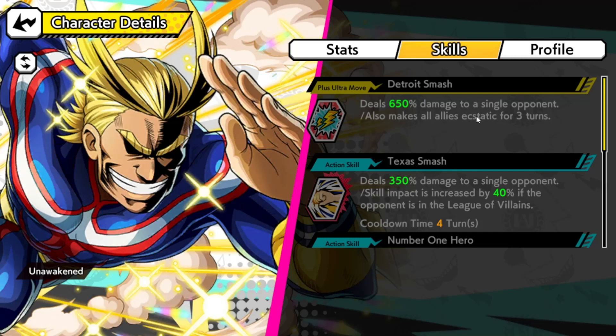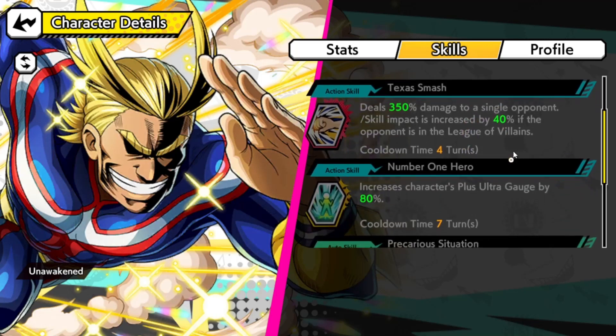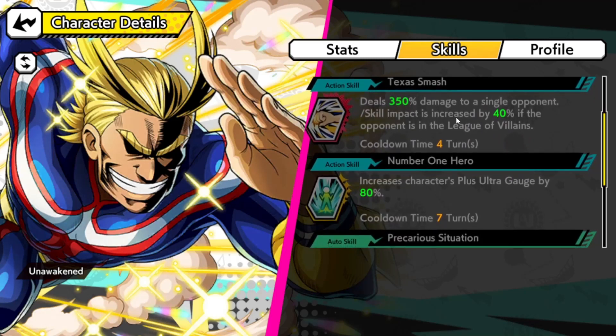One problem I have with this game is that it doesn't tell you what Ecstatic does, what Fear does, Bleed, or Burn. Some of those are common sense, but something like Ecstatic I have no idea about, and the game doesn't give you a chart showing what these statuses mean. If you've seen it explained in-game, definitely let me know. His skill deals 350 damage to a single opponent, and Skill Impact is increased by 40 if the opponent is a League of Villains member.